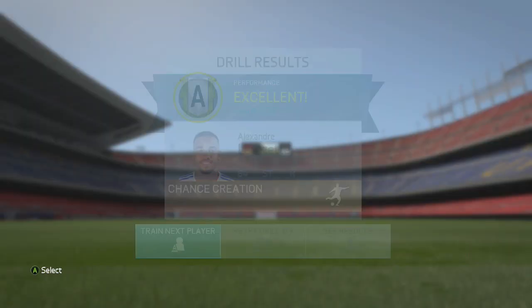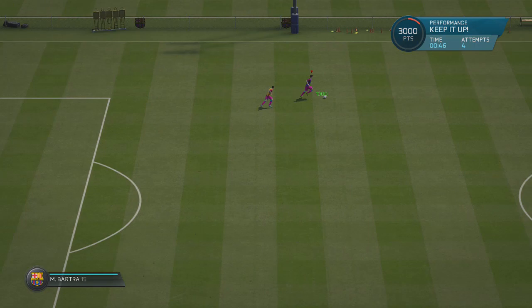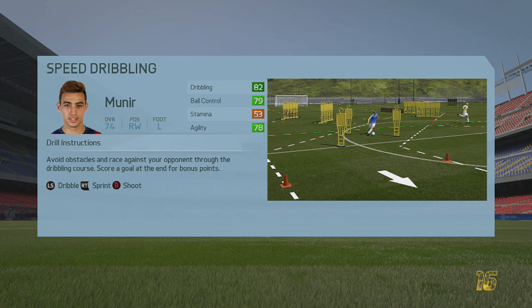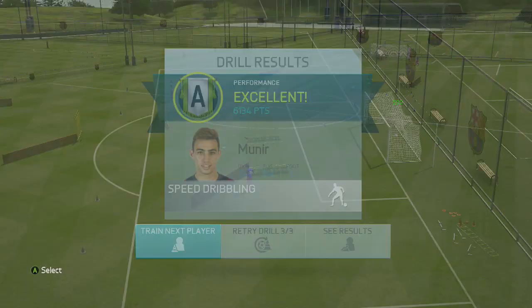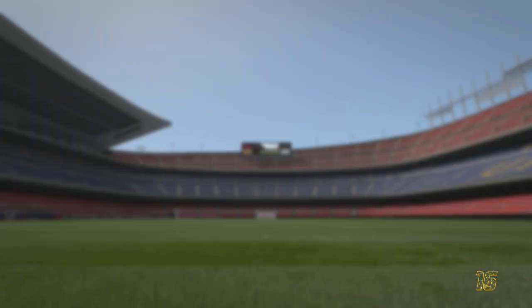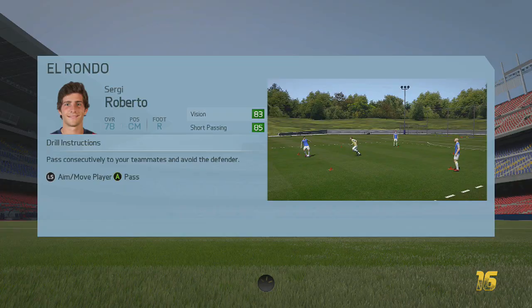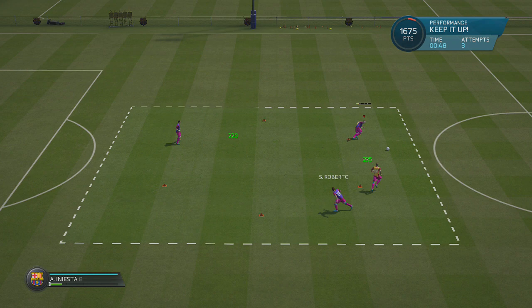Now that I'm getting used to them, I'm bumping them up to hard. Lacazette, in his chance creation training session, actually picked up an A — it was a time-consuming one on hard. Bartra was doing 1-on-1 defending with Messi and picked up an A. Speed dribbling I've kept with Mounier, as his stats are just skyrocketing high — it's awesome to see the young man improving so much, and I want to see how far I can get his overall up by the end of this series.